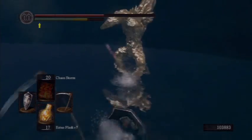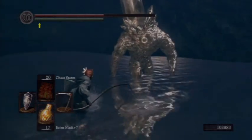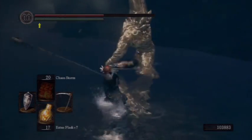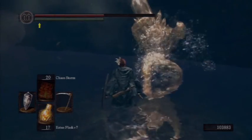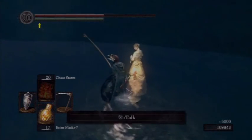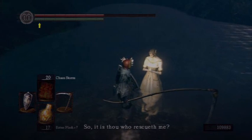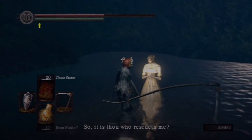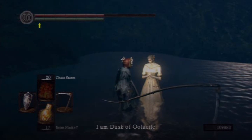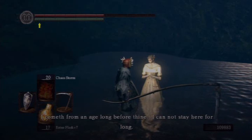So this crystal golem is actually kinda tough — it can curse you, but if you have any curse resistance whatsoever, it probably really won't be a concern. Just dodge its attacks, and when you kill it, out pops Dusk of Oolacile. She's gonna talk to us here and inform us that she's gonna leave her summon sign out, and you can summon her to purchase sorceries from her.